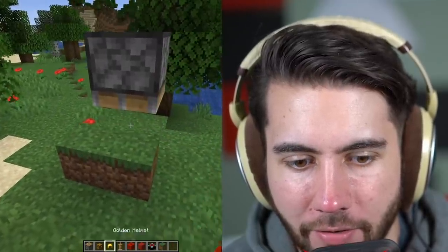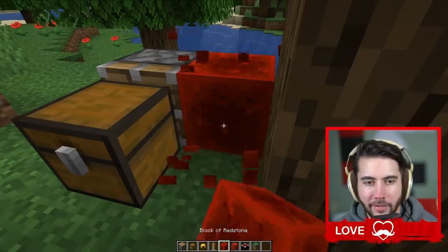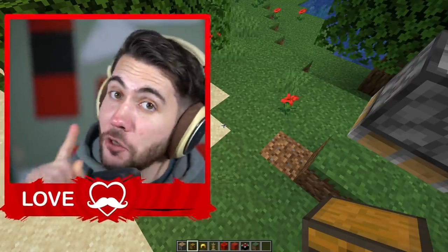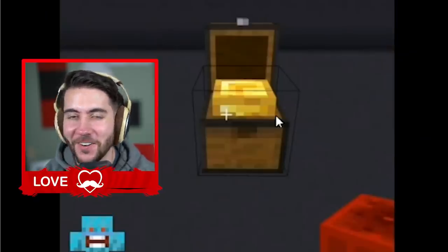So that pushes the grass, then you put the chest down — this will theoretically push the chest. But the Java edition does not allow you to push chests. If you are a bedrock player that does mean you can do this one. For our sake though, through the power of editing — there, look at that. Isn't that beautiful? Good job, Zach. 10 out of 10.